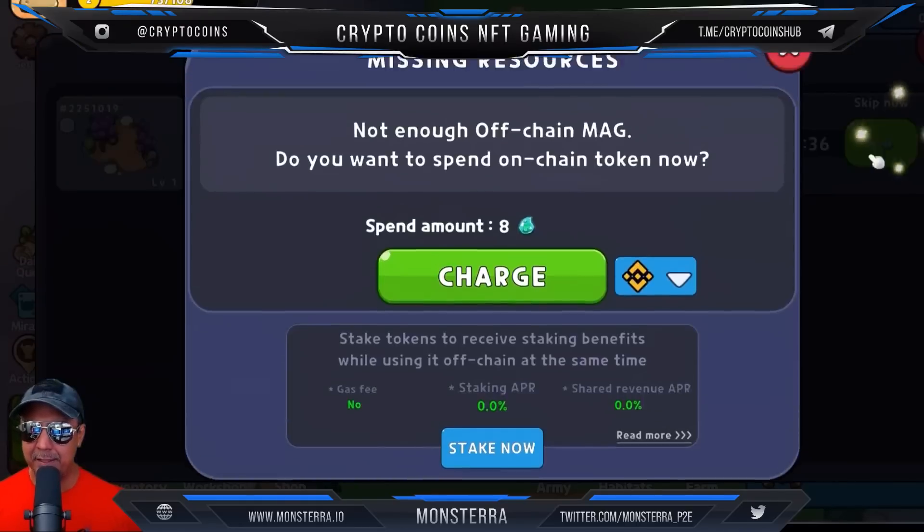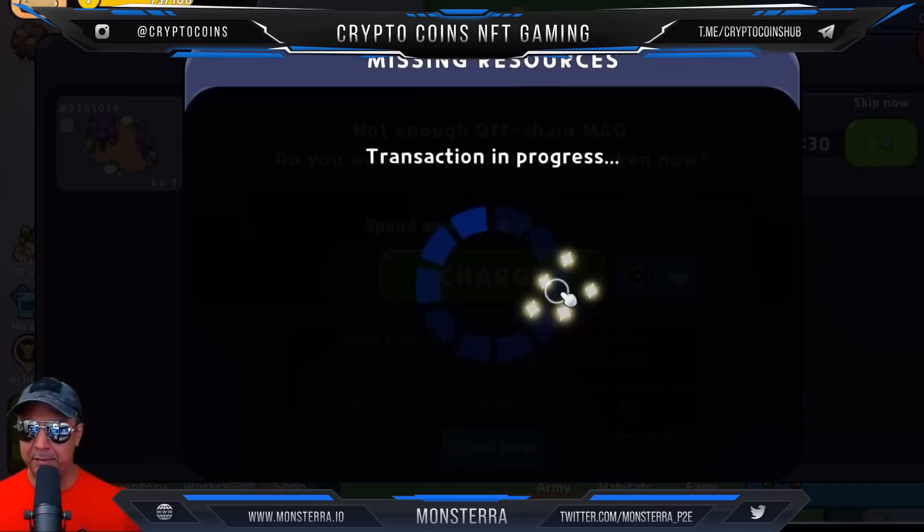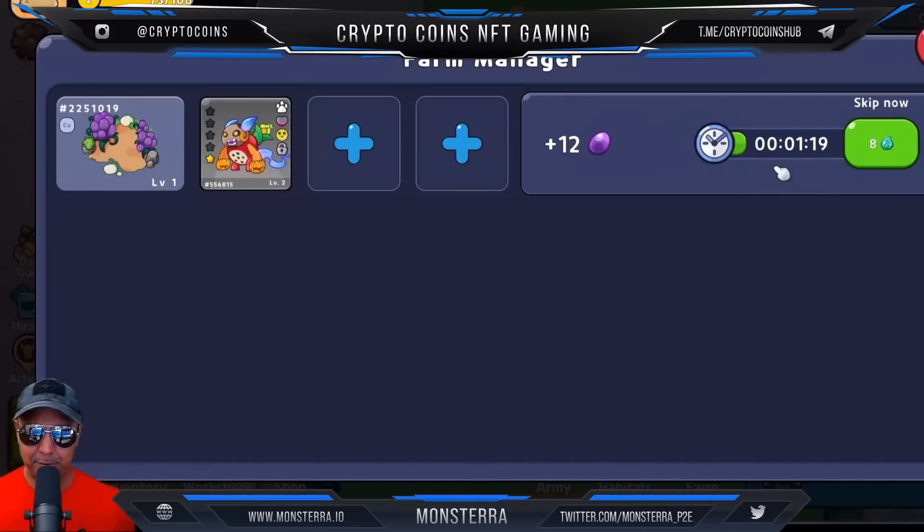Farmer manager — let's go ahead and farm some more. I'll pick the purple berries. We're not gonna skip this one because after the free skip it'll charge us from the wallet in BNB. It wants 0.66 BNB, so we're going to reject that and just wait. We've got a minute on that one.